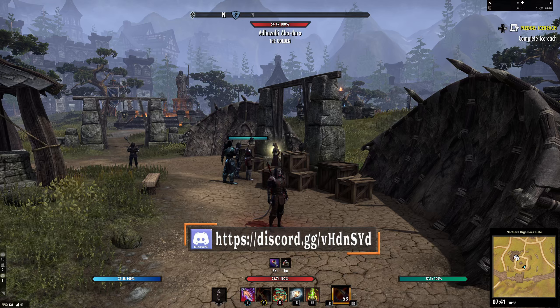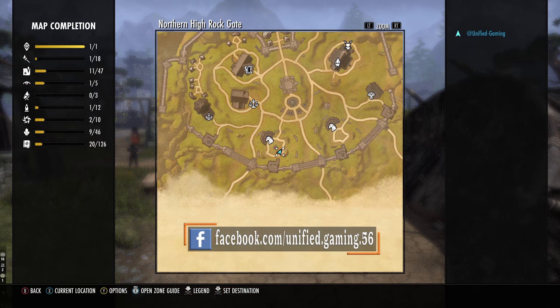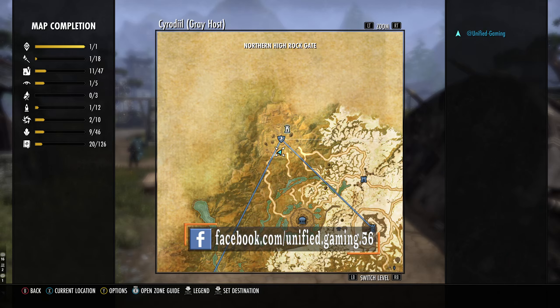Please note that this has been recorded on the 18th of May, so if you are watching this in the future things will be different. To find the golden vendor — she appears every weekend — you can find her in your home base. If you are DC you can find her in Northern High Rock; if you play on the Aldmeri Dominion you can find her near the Western Elsweyr gate; and if you play on the Ebonheart Pact you can find her in the Southern Morrowind gate.